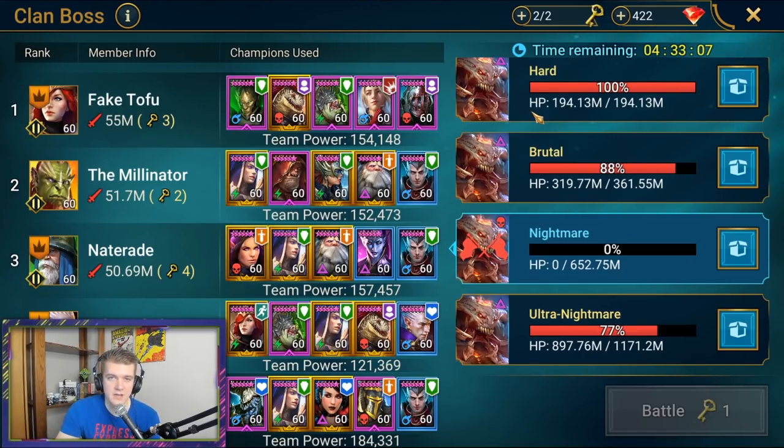Make sure your counterattack champion goes at the very end — that's going to be the best way to maximize your damage with that comp. If you don't have a counterattack character, which a lot of people don't, it's going to be a speed comp.